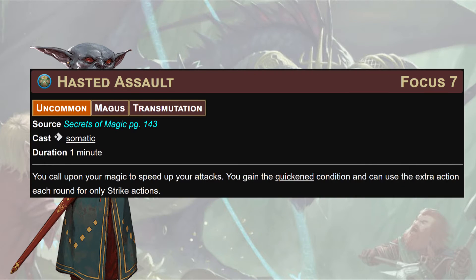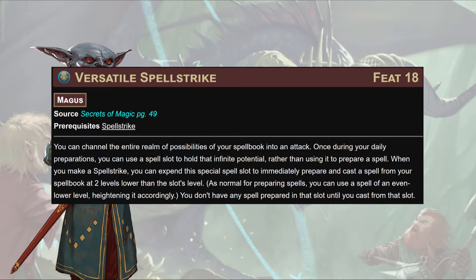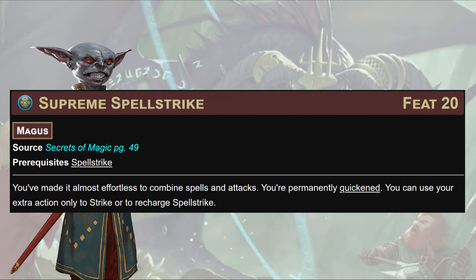Imagine a world where you can cast Mage Armor and get a Stone Skin off a first-level spell slot. In a long drawn-out combat, when your Stone Skin is running out, you can just re-up it. Next, for our third focus point, we'll take Hasted Assault: for one action, for a minute we get an extra action only to Strike. At 18th level, Versatile Spell Strike: once during daily prep, you can use a spell slot to hold infinite potential. When you Spell Strike, you can expend that special slot to prepare and cast any spell from your spell book at two levels lower than the slot's level.